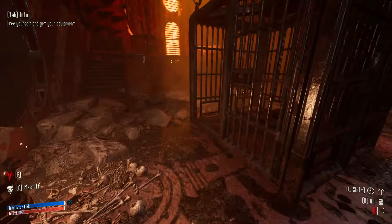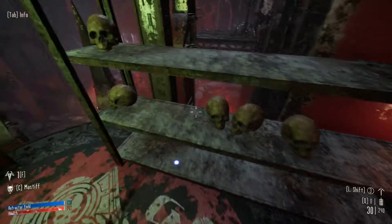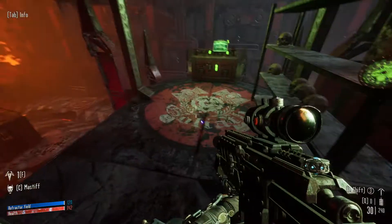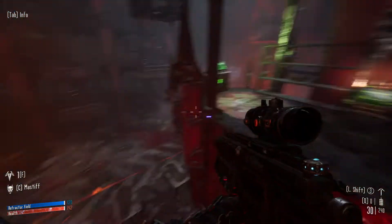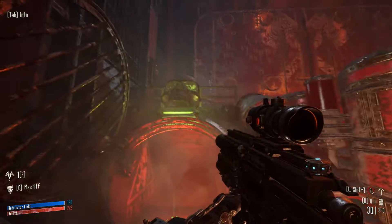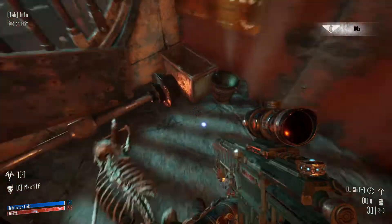We escape because our trusty pooch took out our captors. The first thing you need to do is run up these stairs and come over here. You pick up all your gear by just running through it, and then you can click this little button here. Now if you need to purchase stims — I stupidly died in the last mission I ran — make sure you stock up on those. Make sure you pick up your weapons first, otherwise this mission will suck.